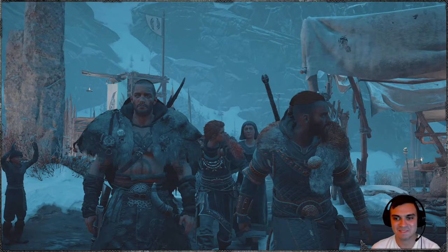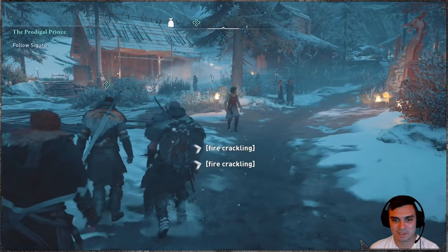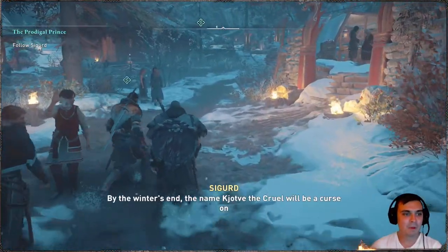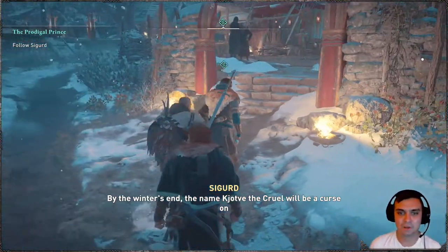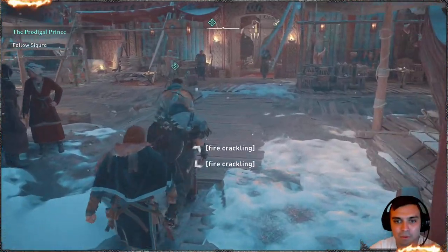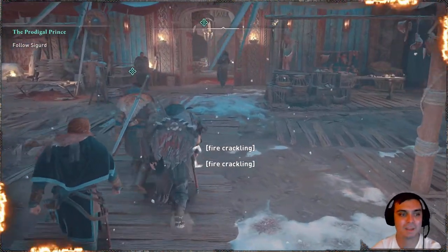Thumbnail time! I don't want to waste any more time. Let's go. I'm thinking I'm gonna be a two-hander — not a dual wielder, not a shield user. A two-handed weapon. And I want a sword. Don't like axes too much.